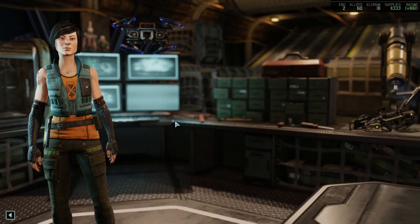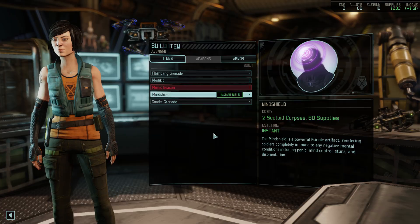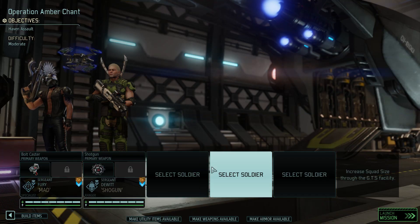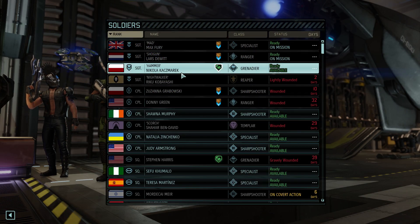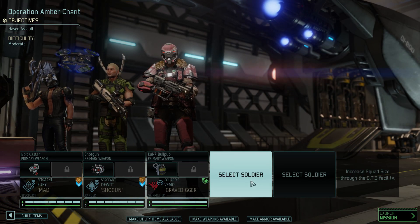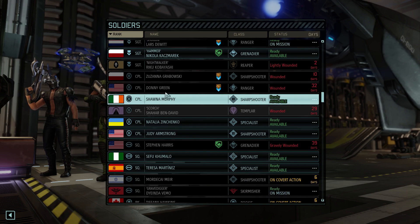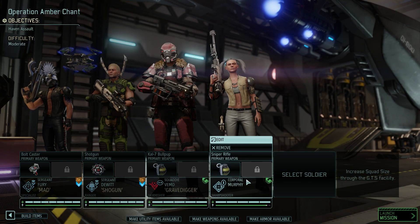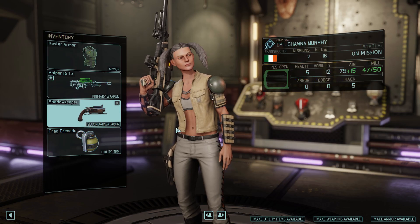We've got ranger. We'll definitely take the hunter's axe and crit chance. Oh, do we have any air? Oh, we can build a mimic beacon — awesome. Ranger can have that.